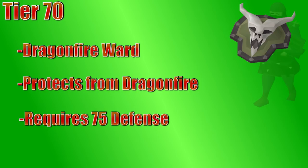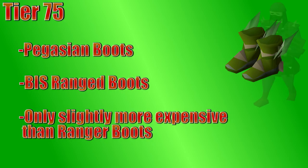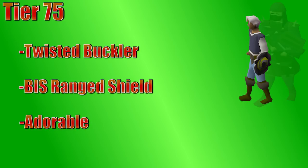At 75 range and 75 defense, you can wear Pegasian Boots, which are the best boots in the game for ranging. These are an upgrade from ranger boots, and the upgrade is actually very cheap — you only need to add a Pegasian crystal to the boots, and the crystal is like 150k, so if you can afford ranger boots, you likely can afford Pegasian Boots. Also at 75 defense and 75 range, we have the Twisted Buckler. This is the best range shield in the game, and honestly just looks adorable. There's not a lot of situations where you use the Buckler since it's a high-level shield and most high-level range is done with two-handed weapons like the T-Bow and the Blowpipe. It does have a very good range bonus for any time you can squeeze it in, though.